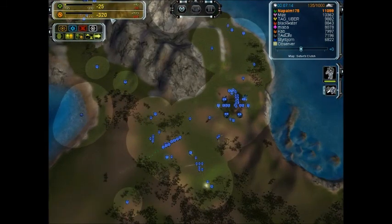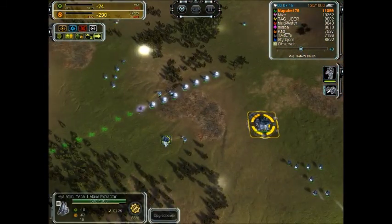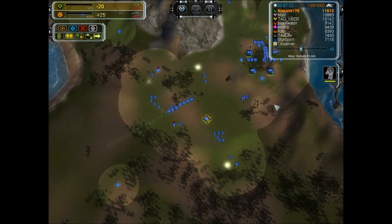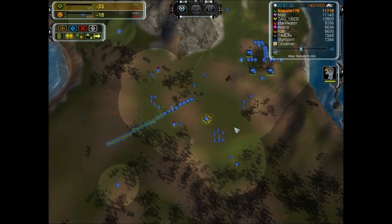You can see a massive power stall. I'm going to end up having to pause some of these upgrading mexes — I'm doing three at once. I'm pausing them and the power problem is basically fixed because I'm supplementing it with these trees. That's helping a lot.